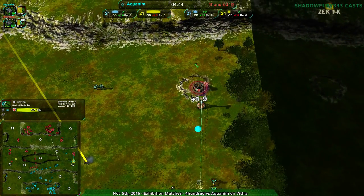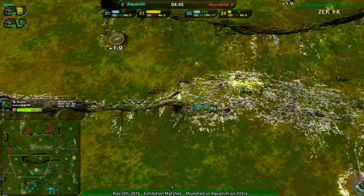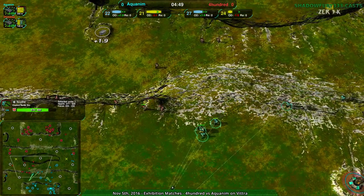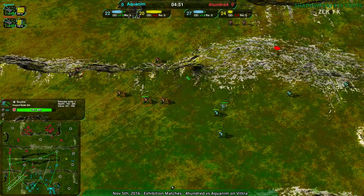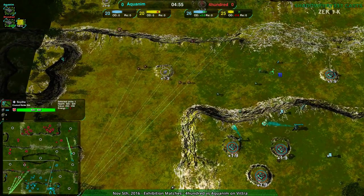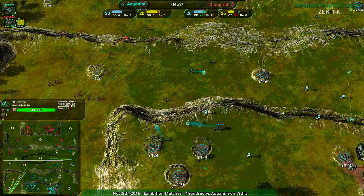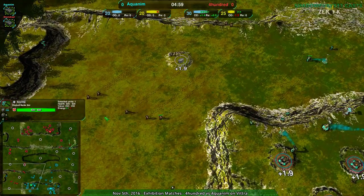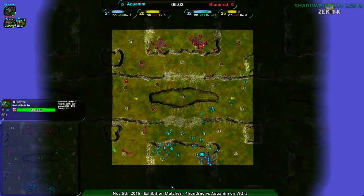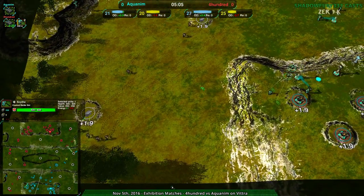This is keeping 400 a bit contained, but 400 is in a safe position, moving forward and trying to get rid of yet another conjurer. If these glaives can regroup for 400 — it's a little late — but they should be able to guess where the conjurer is. They're going to regroup around the southwest corner of the map.